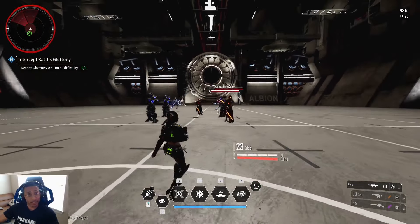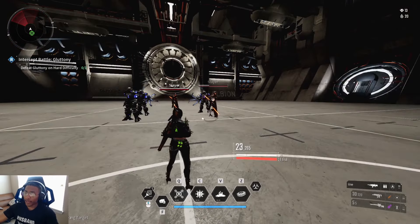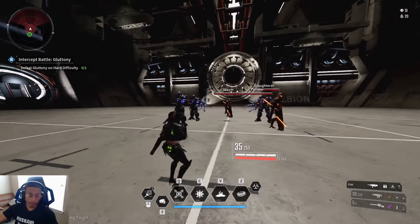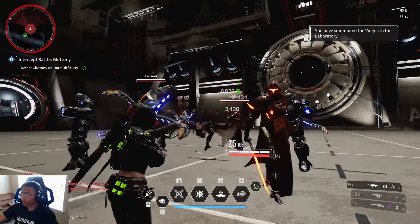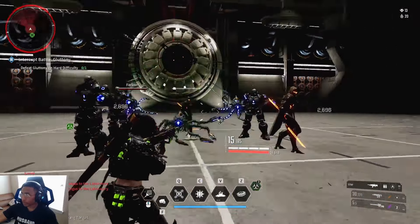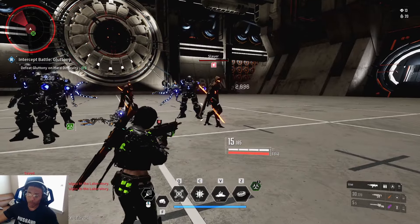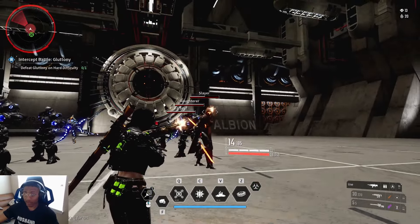Switching to a group of enemies to test the explosion unique ability: we did get the explosion proc off — it exploded and ticked nearby enemies for roughly 4,000 damage. A second explosion proc did less damage this time around.